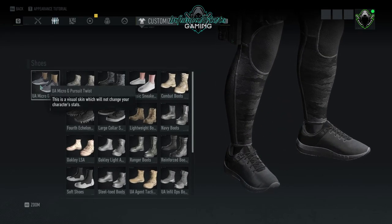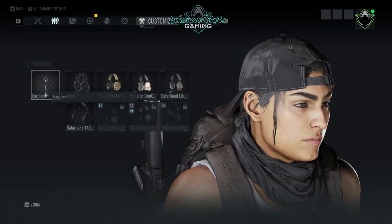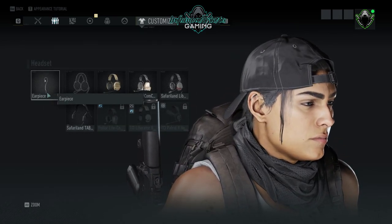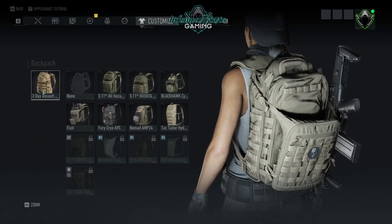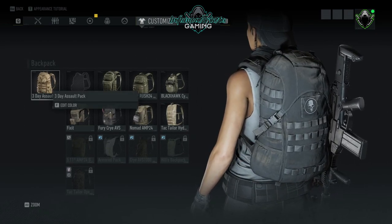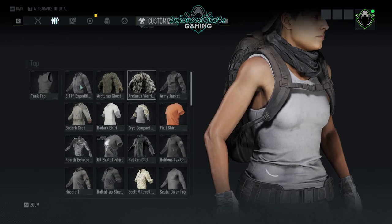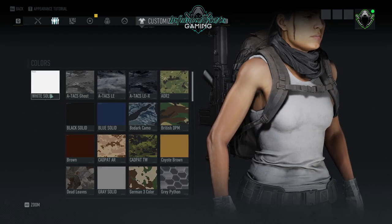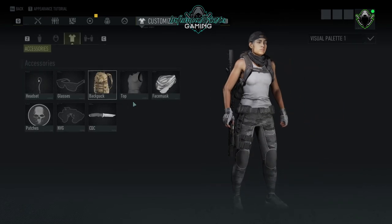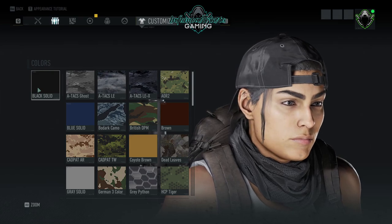For the boots we're using the Under Armour Micro G Pursuit Twist shoes. Moving to accessories, for the headset we're using a simple earpiece. Nothing for glasses. For the backpack we're looking at a three-day assault pack in black solid. The top we're running is a tank top in white solid. For the face mask we're using a shemagh, also in black solid.